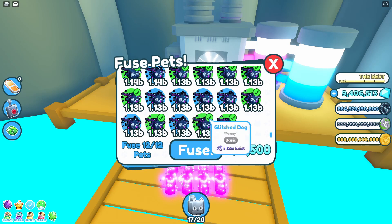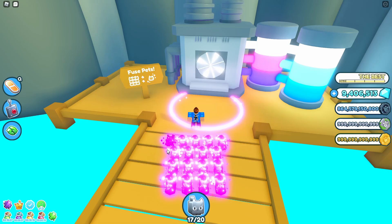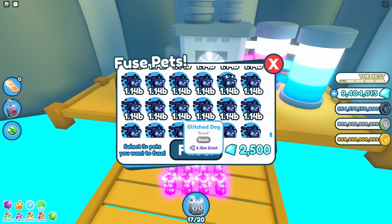Okay, so a combination of the glitch dogs and cats — and that gives us a fluffy, but this time blue. Okay, so it wasn't those pets. Let's go up and find the glitch dragon.